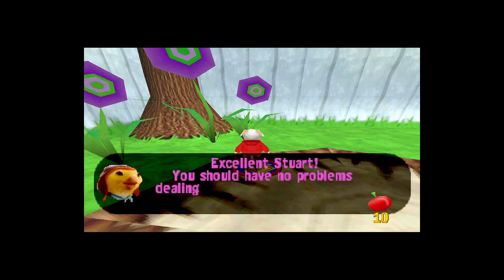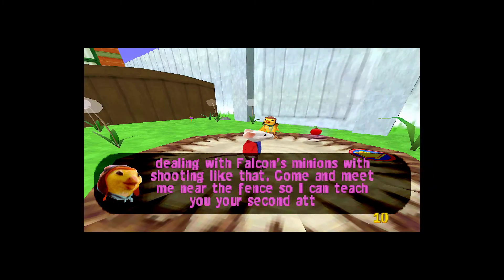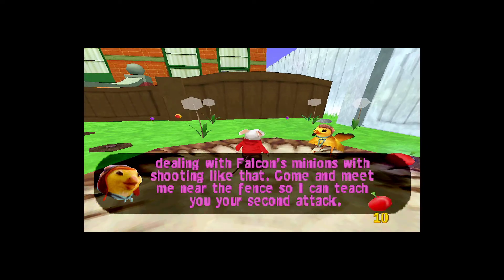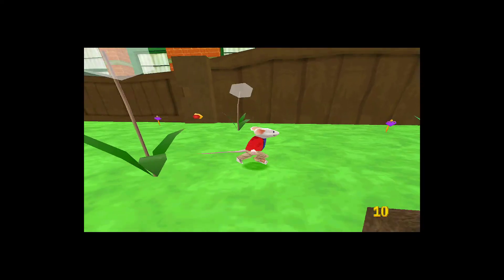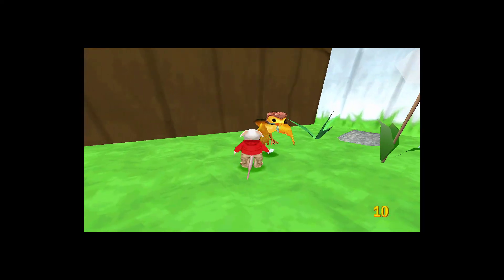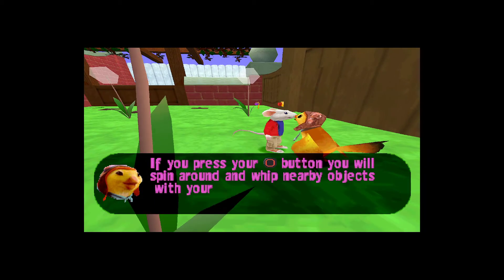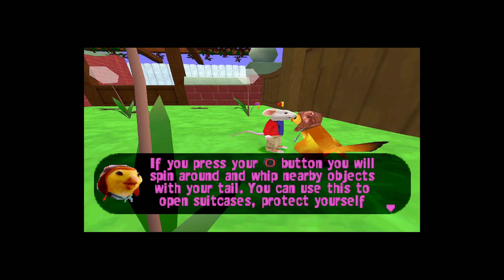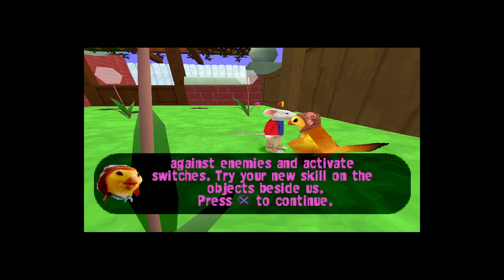Excellent, Stuart. You should have no problems dealing with Falcon's minions with shooting like that. Come and meet me near the fence so I can teach you your second attack. If you press your tail whip button, you will spin around and whip nearby objects with your tail. You can use this to open suitcases, protect yourself against enemies and activate switches.